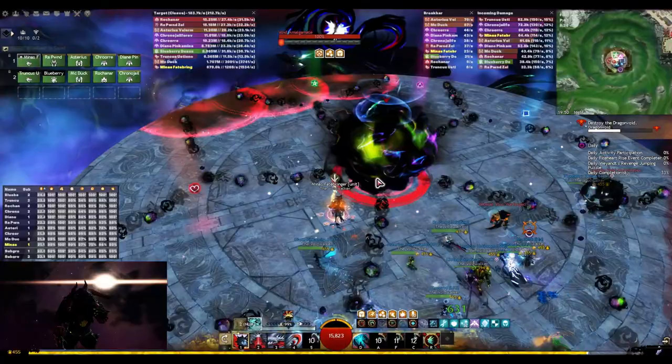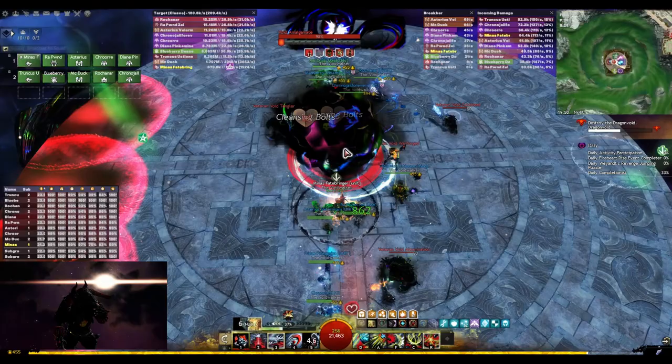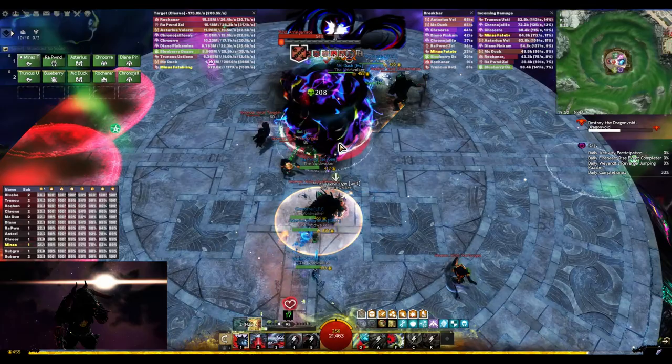When the final orb phase starts, make sure again to spam all of your quickness and then go into Ventari for the bubble. I forgot to activate my F2 in Glint here — obviously that's bad because your energy drains much faster, so you definitely want to use it. Because of this misplay you will also see in a bit that the bubble won't last for all of the orb phase, which it usually will.